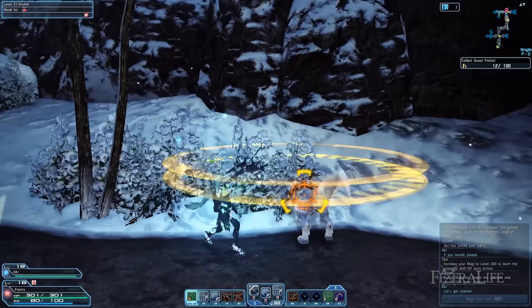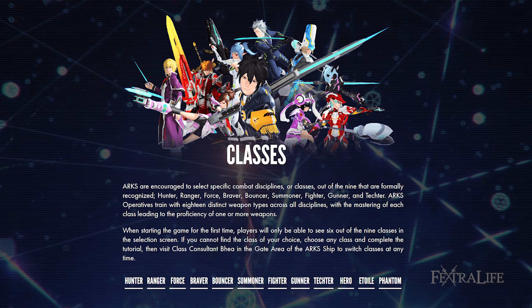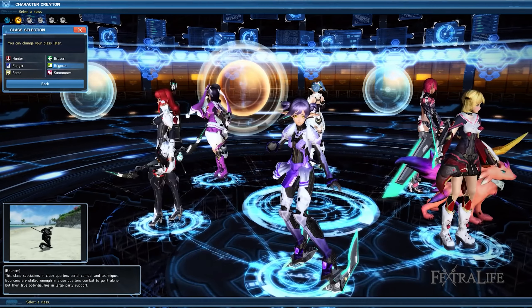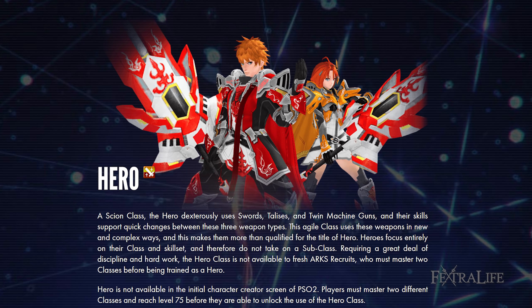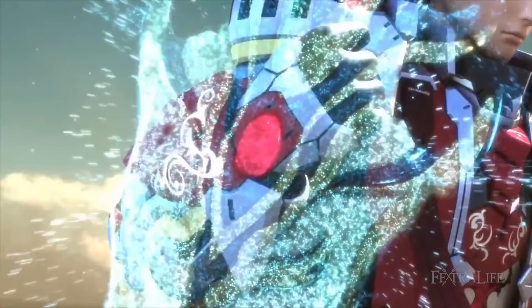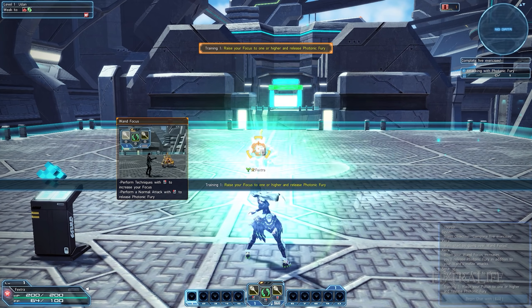There are four different races that you can select from: human, newman, cast, and dooman. The main difference between the races is how they look, but they also have slightly different stats. This, however, has very little impact during gameplay, so I strongly recommend that you pick a race based on what you want and not based on their stats. Humans are great all-rounders and are fit for all classes, with a great balance between physical strength, endurance, and photon arts. Newmans are the result of genetic manipulation, easily identifiable by their sharp and pointy ears. They are masters of the photon arts, making them the best choice to both use and resist photon techniques, but they have lower health and dexterity than other races.